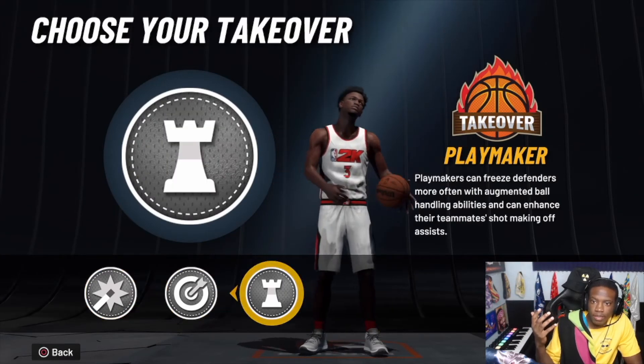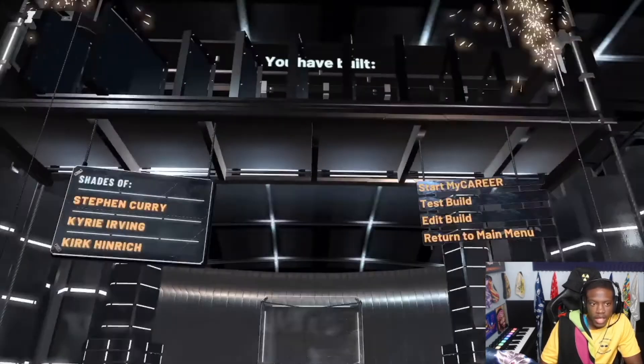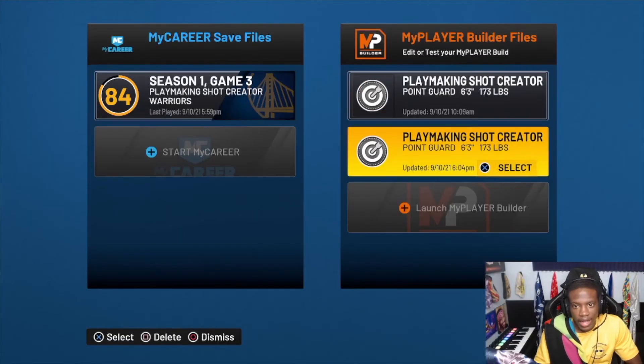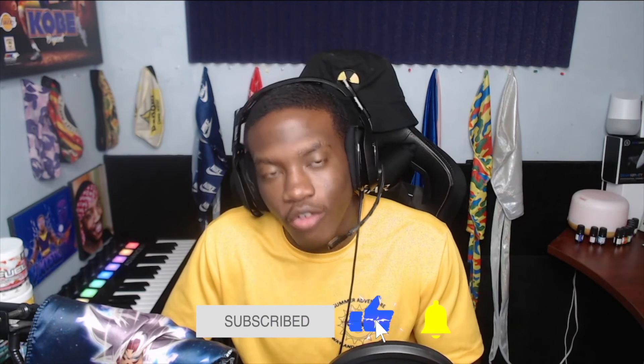The build ends up as a Shot Creator Playmaker. I choose Spot-Up Shooter because that grand badge is unstoppable once you get there. Once you make it, the build comes out comparable to Stephen Curry, Kyrie Irving, and Kirk Heinrich — that's the build you definitely want to use. Leave a like, comment below what builds you've made, whether you're big or a guard. I'm grinding out my park and not selling in this 2K. Subscribe for more banger 2K videos, turn on that notification bell, and I'll catch you in the next video — deuces.